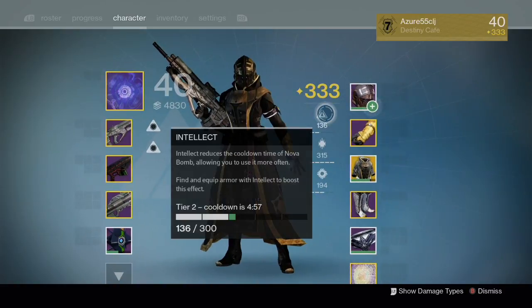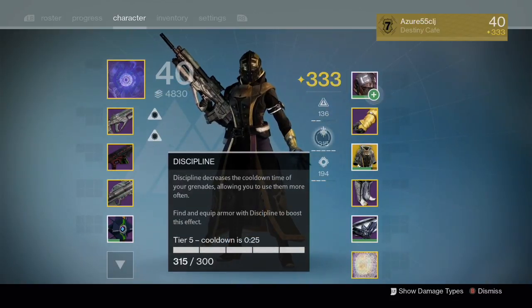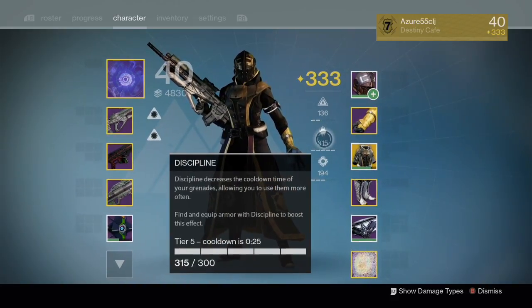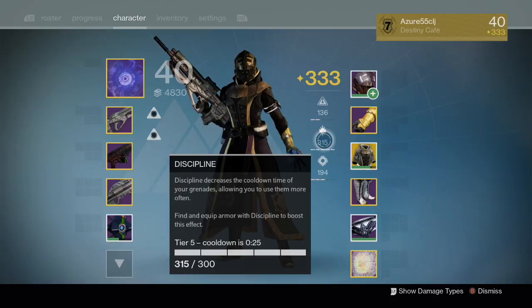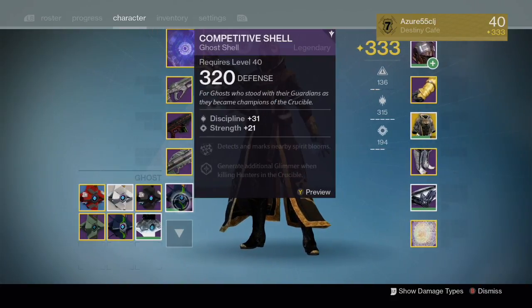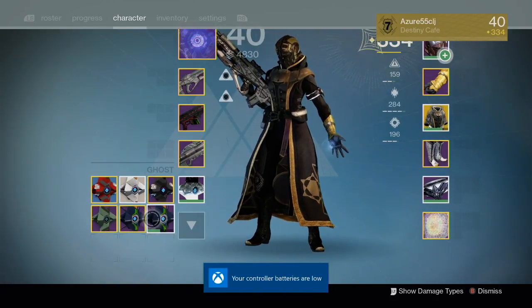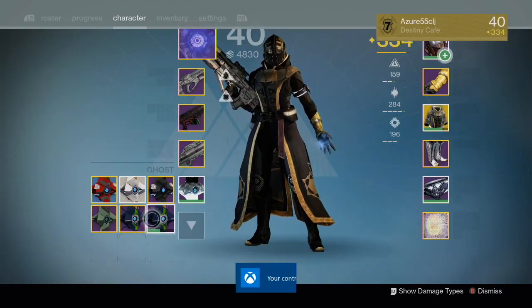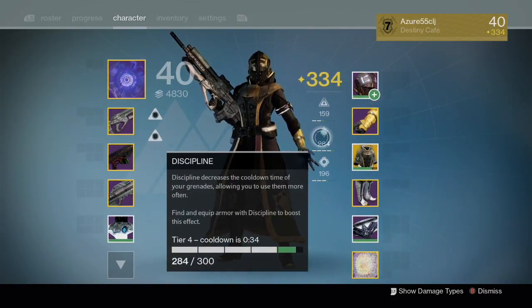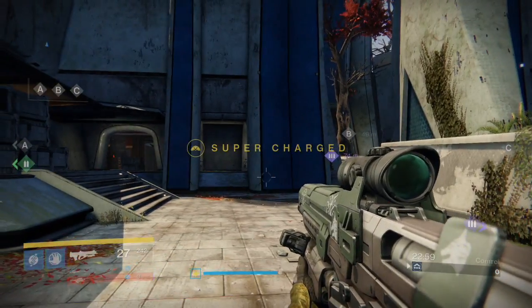Something really important, regardless of your light level, is the settings for Intellect — which is the recharge on your super — Discipline, which is recharge on your grenades, and Strength, which is recharge on your melee. The maximum is 300. So if you're at 315, you're wasting 15 points on Discipline that you could put into Intellect, which might be quite low. Think about other things like ghosts and artifacts — look at the Intellect, Discipline, and Strength settings on those and switch them around. Also make sure your batteries are up before you go into the Crucible. All these little things will make a difference.